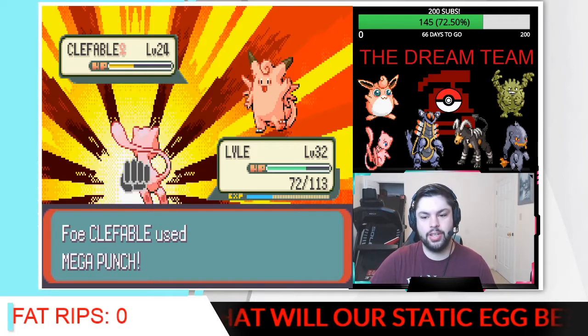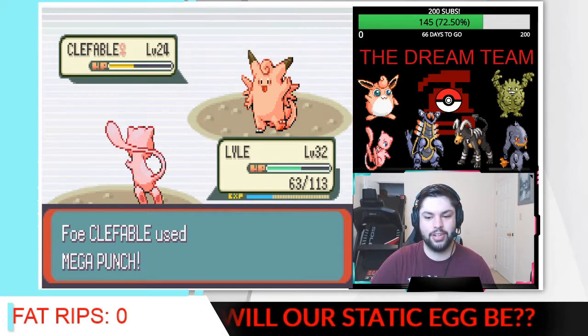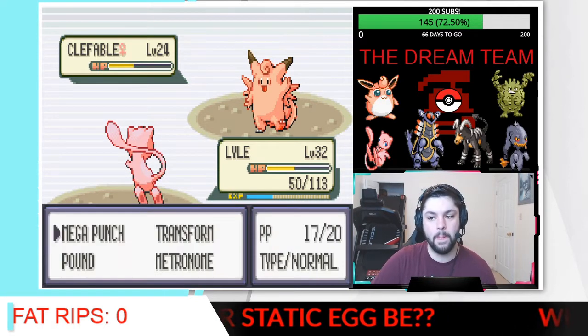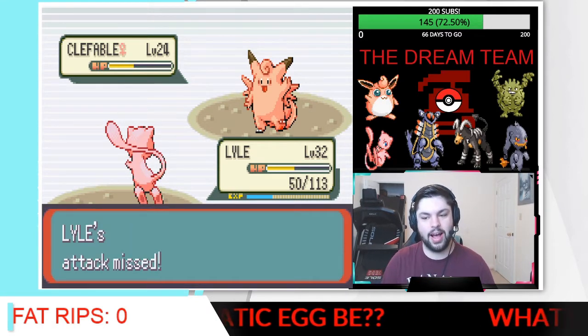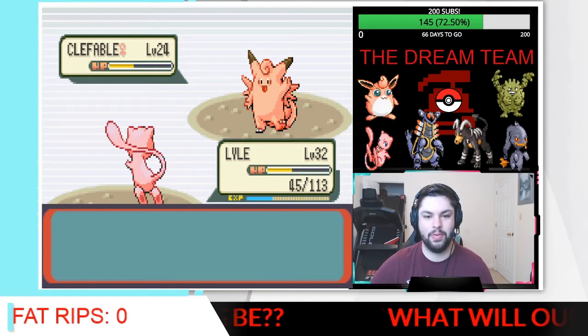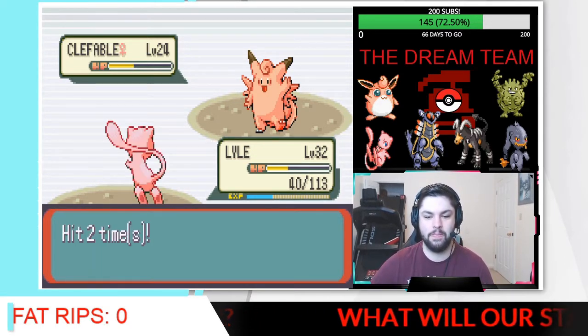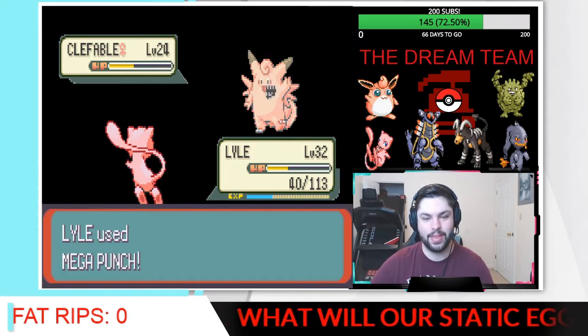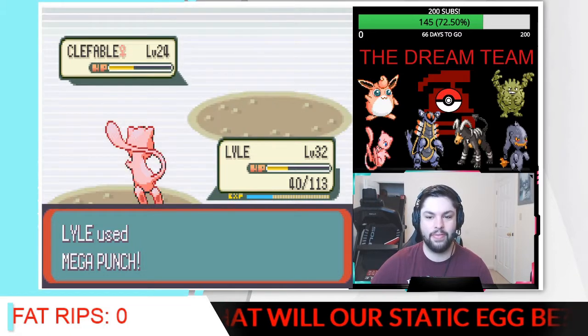Metronome — just because of self-destruct and explosion, I just don't really feel like using that. Lyle, I know Clefable has used Minimize twice, but if we could hit, that would be absolutely amazing. Please, just hit. Thank you — there we go. We get the KO on the Clefable. Absolutely amazing.